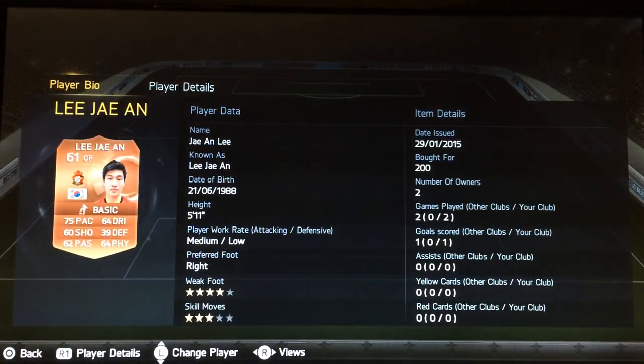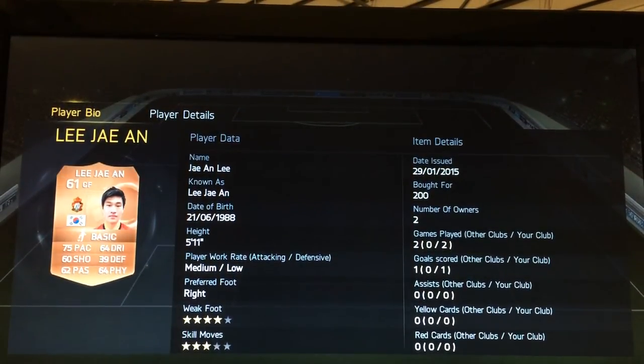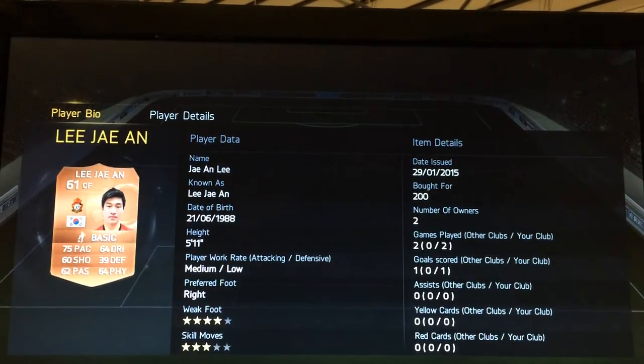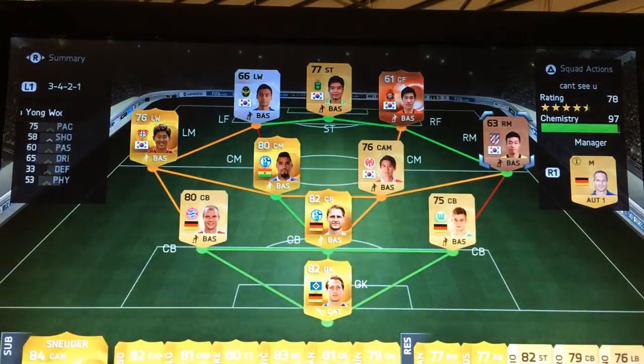Jai Liano — 61 overall center forward, bought for 200 coins. He scored a nice goal for me — I ran down the middle, did a fake shot, and rocketed it into the top right corner. 75 pace, 60 shot, 62 pass. For low bronze players they don't have high shooting or passing, so just look for pace. Four-star weak foot, three-star skills — 200 coins and he got the job done mainly to boost chemistry.